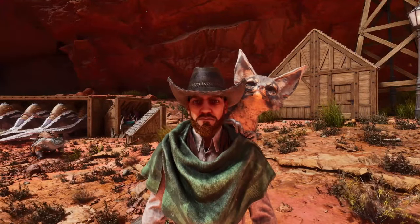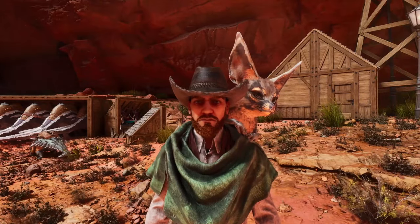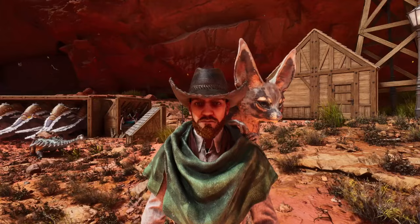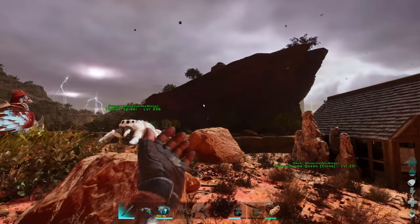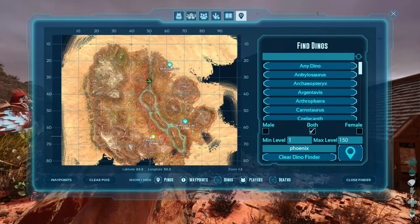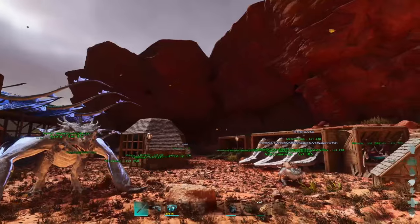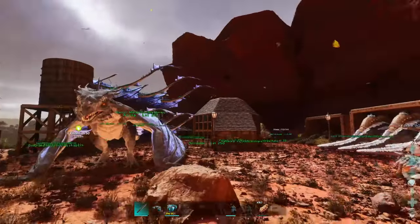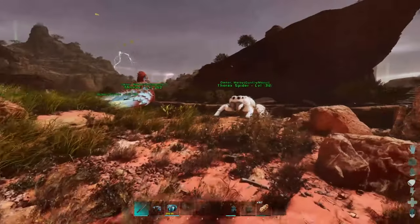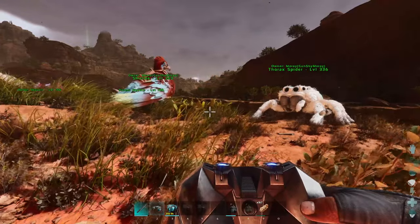Welcome back to ARK where today we're going to tame up a phoenix. I finally got my mod working — I think I was just being impatient after the dino wipes and didn't realize it just took a while for some phoenixes to spawn in. I finally got some spawned in here and one of them is a level 150. I already checked their stats — they got good stamina and a really good melee, I think it was 36.